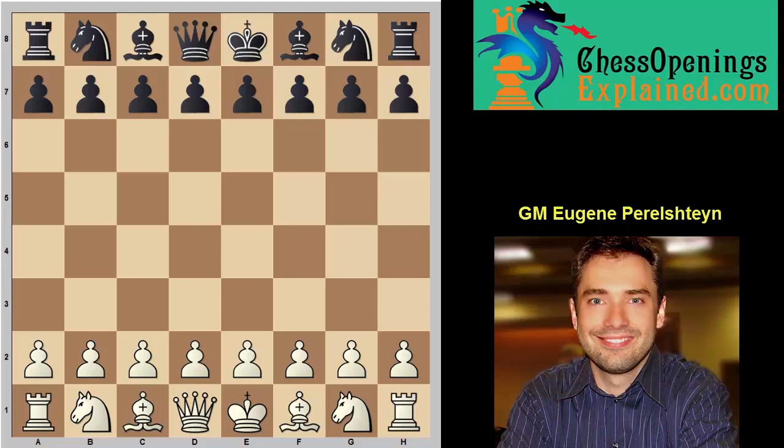Hey guys, this is Grandmaster Eugene Perlstein for ChessOpeningsExplained.com, and today I want to cover the so-called Owen Defense — move 1, b6. So after the moves e4, black plays this odd-looking move b6.